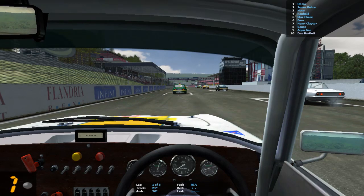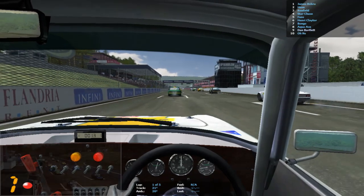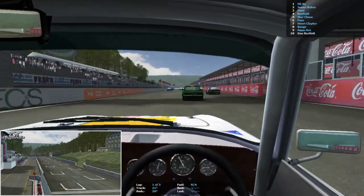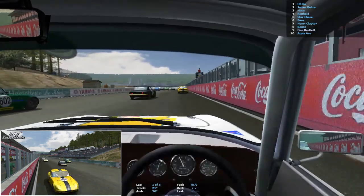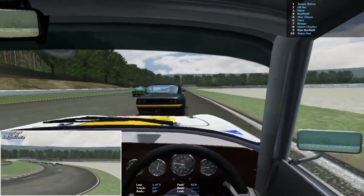Here we go then — the last race of the Elan championship. The lights should be coming on and away we go. A nice start by everyone involved — let's hope they keep the nice start going and keep everything clean, that would be wonderful.